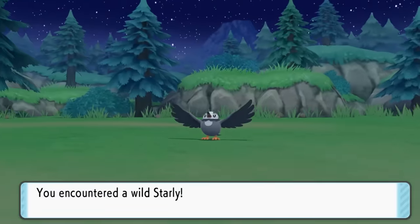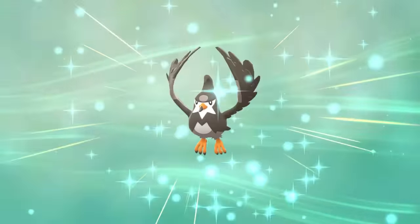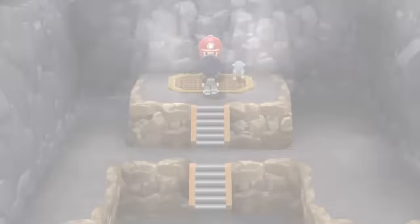To make sure we can win the battle, we head out and capture a Starly from one of the previous routes and add it to our squad. We also evolve it into Staravia, and then quickly run back to the gym to take on Roark for a second time.